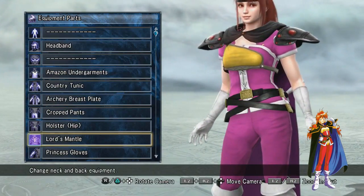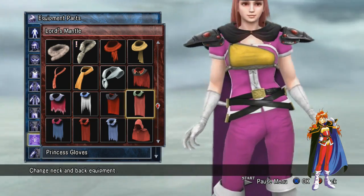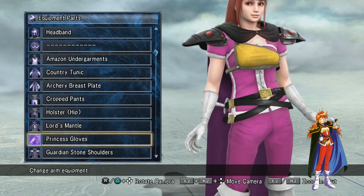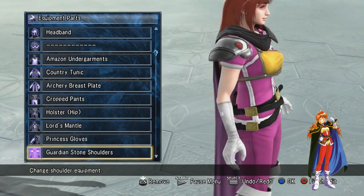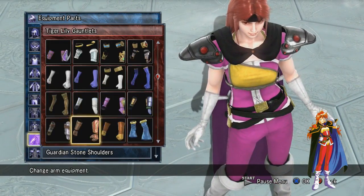Anyways, here is just a little holster thing that she has. Then I used the Lord's Mantle cape — it looks the best with these shoulder pieces. And then just some basic gloves; there isn't really a glove that fits much better with the character.